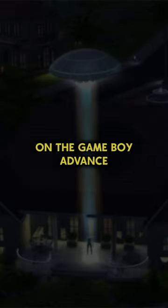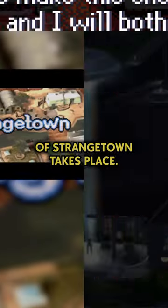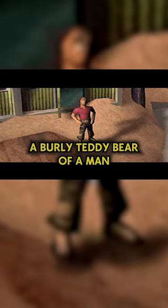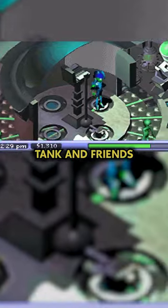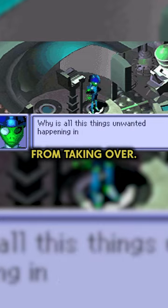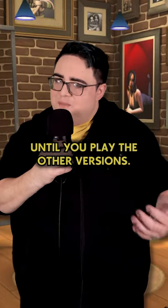But the real intrigue lies on the Game Boy Advance, where a surreal TV show version of Strangetown takes place. Here, Tank Grunt, a burly teddy bear of a man, is seen in various episodes combating the threat of an alien invasion. Tank and friends work together to stop the aliens from taking over. This might seem like a quirky easter egg, until you play the other versions.